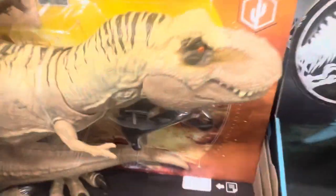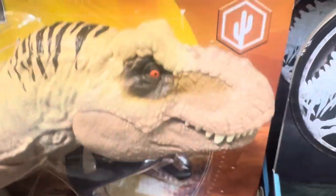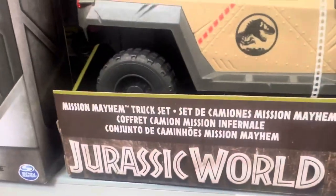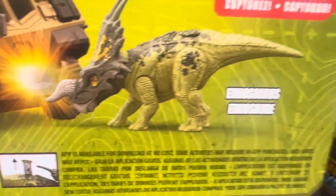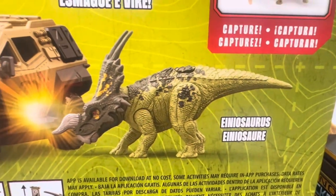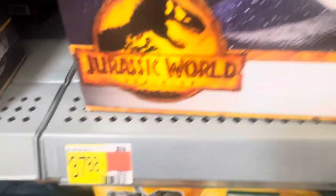Endoraptor, Allosaurus — and another T-Rex, this is the Hunt and Chomp T-Rex. That's also the Mission Mayhem Dracet Road Truck set here, that's $29.44. There's a Mosasaurus here at $37.88.